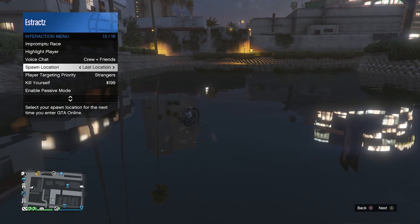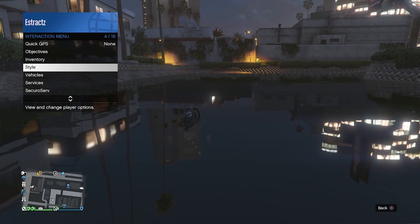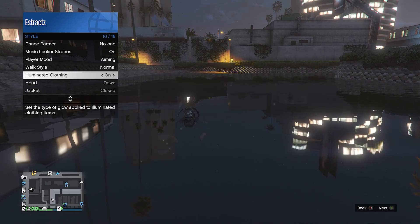When you see your character swimming with the gear, pull up your interaction menu, go to spawn location, and set it to your last location. After that, go to style, scroll down to illuminating clothing, and scroll through it for at least 30 seconds.